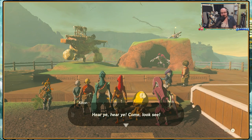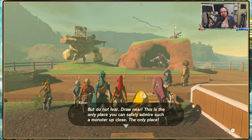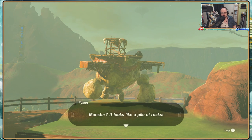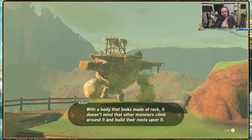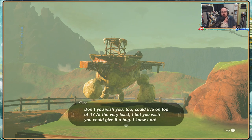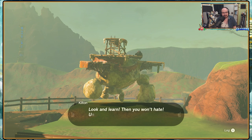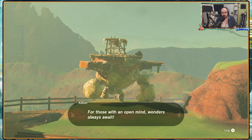This is a moving fortress of death - please stay away if you see it. Hear ye, hear ye - come look-see! This is the battle talus, a creature sure to shock you when you first meet it. But do not fear, draw near. This is the only place you can admire such a monster up close. A monster? It looks like a pile of rocks. This enchanting monster is a battle talus. With a body that looks made out of rock, it doesn't mind that other monsters climb around it and build their nests upon it. It's a generous monster, both in the size of its body and the size of its heart. Sadly they aren't known for enjoying emotional outpouring, so it's best if you give them a wide berth. Look and learn, then you won't hate - understand what you fear and you'll feel great.